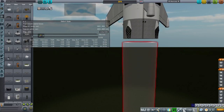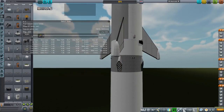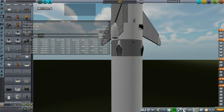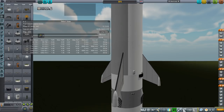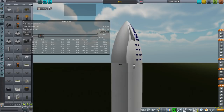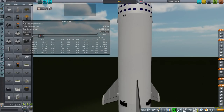I better just reload this version. What you saw there was the top node of the procedural tank going away — it lost its top node, so I couldn't attach it. That sometimes happens with really large procedural tanks. The only solution is to reload.